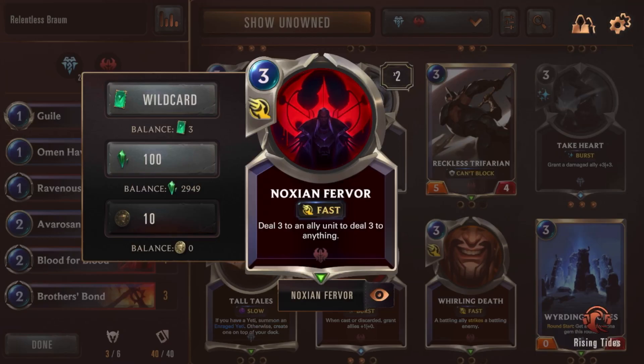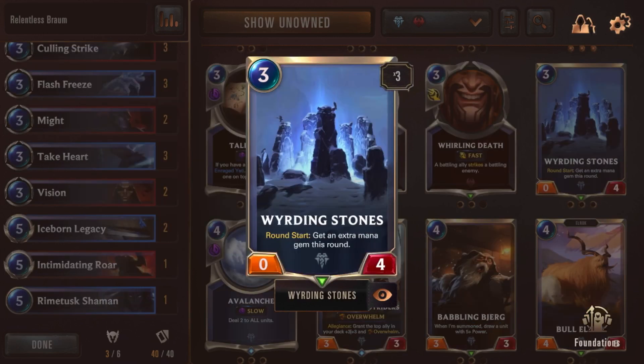I also took out Noxian Fervor — again, one of the main flaws in this deck was getting too many spells and not enough units. The main goal is to feed Braum and get him in early. I can't do that when I keep getting spells. At least when I have units and don't get Braum until later, those units are still doing something and keeping the field even so it's not already too late when Braum arrives.